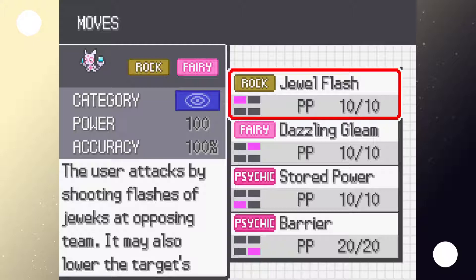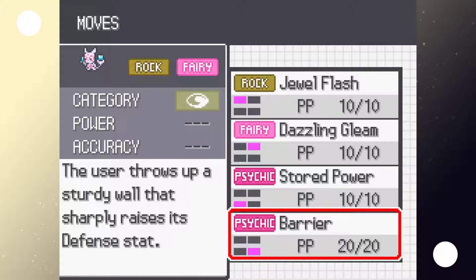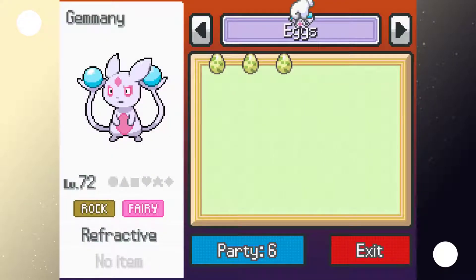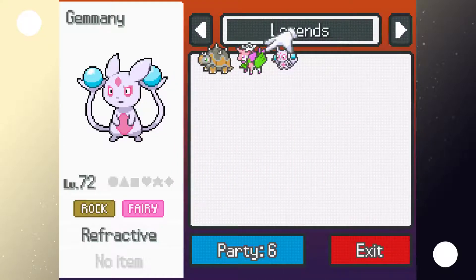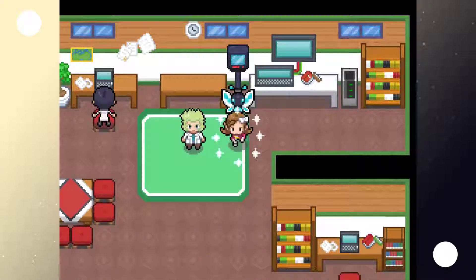Gemini knows Jewel Flash — 100 power, 100 accuracy — which is a great Rock-type move, since Rock type unfortunately doesn't get a lot of love. The move power increases the more the user's stats are raised. We put Gemini in our Legends box and plan to head to the tropic jungle area next.